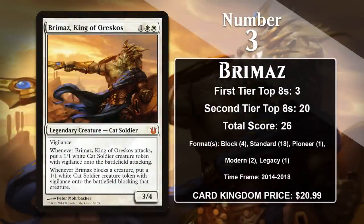At number 3, it is Brimaz, King of Oreskos. Brimaz is a 3-mana 3/4 that comes with Vigilance, and he also has the powerful ability to generate cat-soldier creature tokens both when he attacks and blocks — something that works well with Vigilance, since he can both block and attack on most turn cycles. He was played in a pretty wide variety of decks while he was in Standard, including all-out aggro decks like Boros Aggro as well as Blue-White Control decks, where the fact he could generate multiple bodies could really help you stabilize. He also gained points in Modern Hatebears and Legacy Death and Taxes. However, Brimaz has only gained a single point since 2018, in a Pioneer White Weenie deck. He does have a track record of multi-format success, and I could see him getting reprinted in a Historic anthology on Magic Arena, so there's potential for more points, but probably not a lot.